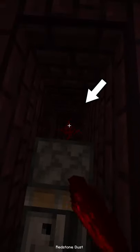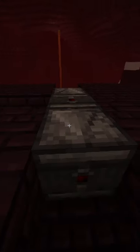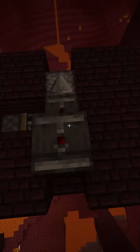Dig a tee. Place an observer here, a sticky piston here, a splash of redstone here, another observer in the middle, and then one on each side. Two final observers on top of those.